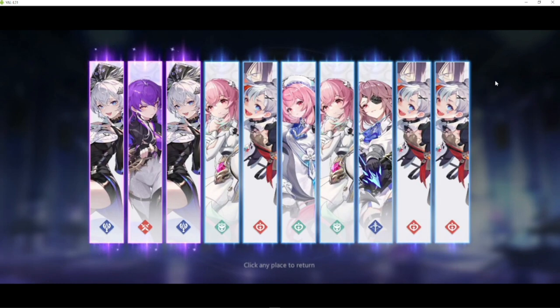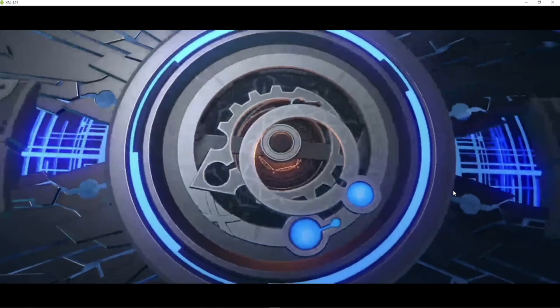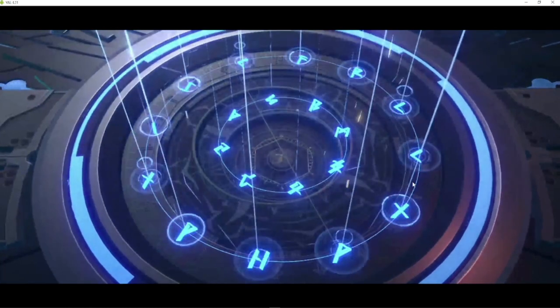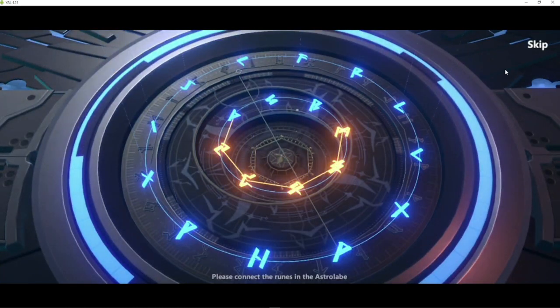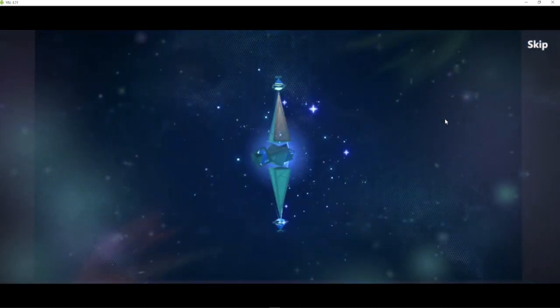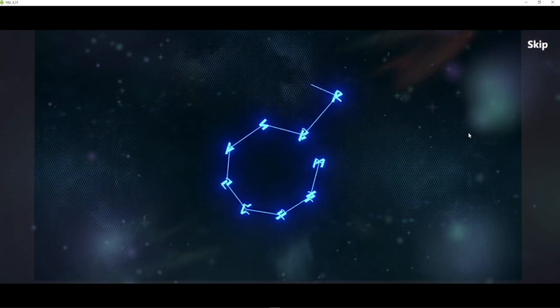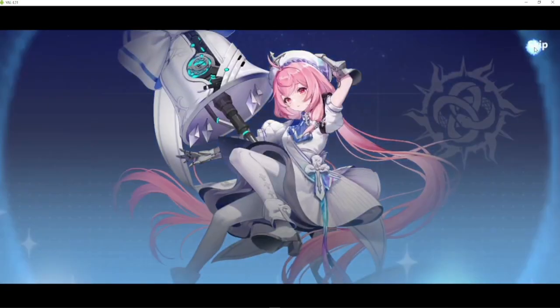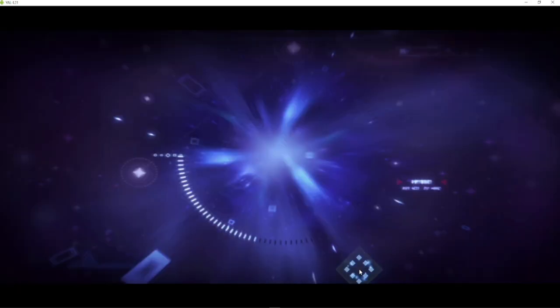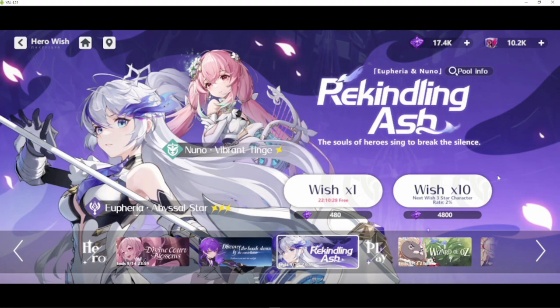Three purples here at the 80th pull. Still sticking with the M rune. Blue, purple, and nothing more — only one purple. Let's skip. This is 80 pulls in and only one Euphoria yellow so far. I think I have three more pools left.